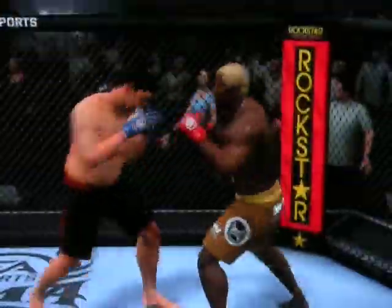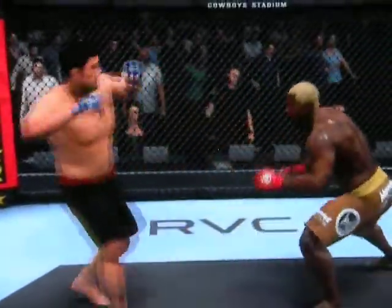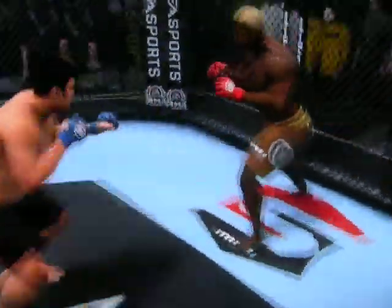He did a great job at avoiding that takedown. Randleman moves backwards in a hurry, one away from his power hand. Donald straight back — great technique on the sprawl, great position, great posture. There was no way he was going down.